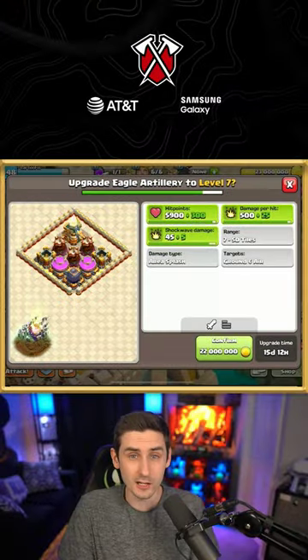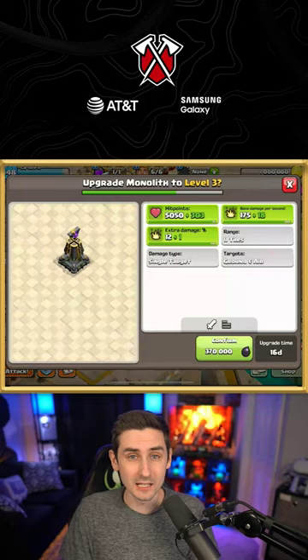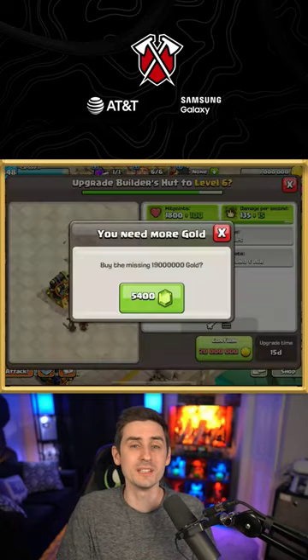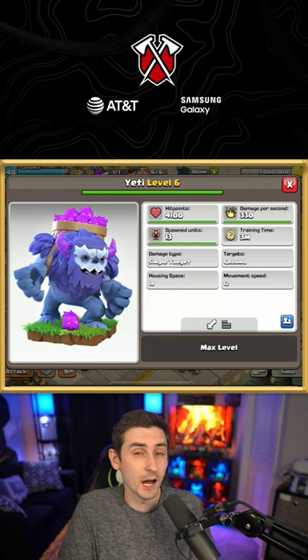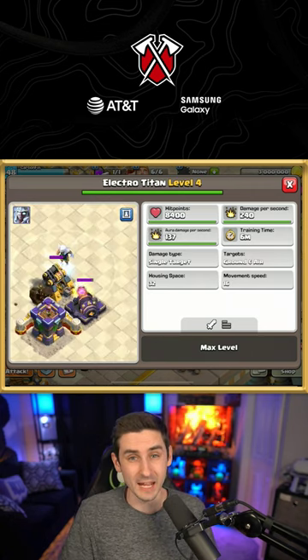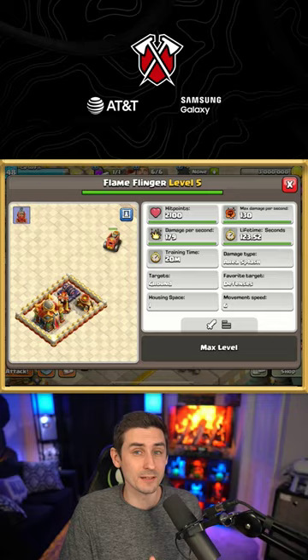Sneak peek number two for the spring update is here, with the Eagle Artillery going to level 7, the Monolith going to level 3, and all five Builder Huts going to level 6. We will also see an upgrade to three troops which include the Yeti, the Electro Titan, and the Ice Golem, as well as an upgrade to the Flame Flinger.